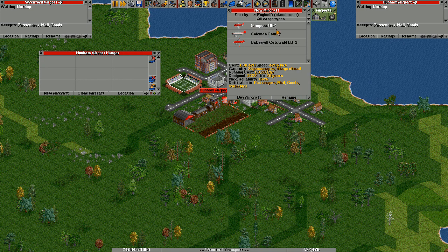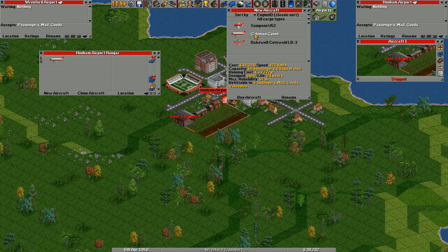Let's have a look at what aircraft we've got available at this time. We've got three different ones. This one's quite small and quite cheap. This one's much more expensive but it can carry a lot more capacity. This one can't carry as much capacity but has higher reliability. I'd much prefer to go with maximum reliability and maximum capacity, so we'll go with this one.